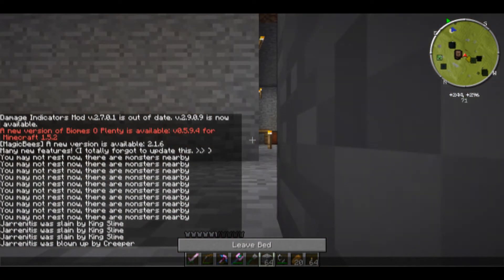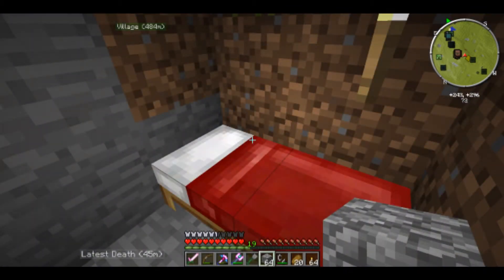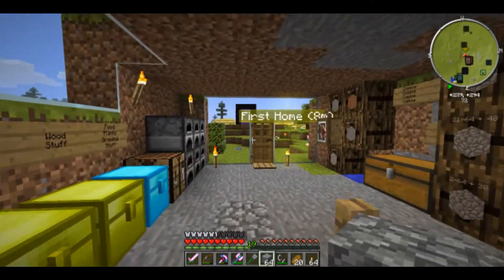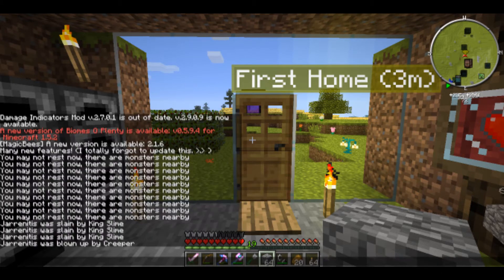I'm just going to sleep because I can. In case you're looking at the kill spam - I ran outside and didn't see the king slime health bar. He jumped on my back and I had to fight him repeatedly. Unfortunately my armor was mostly destroyed and he killed me several times. But then I killed him and we moved on. That's actually the first time I've been killed off camera - it just didn't occur to me to hit the record button. Oh well, moving on.